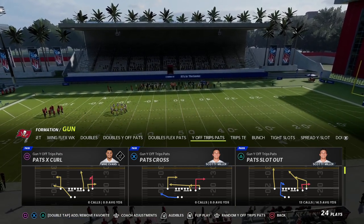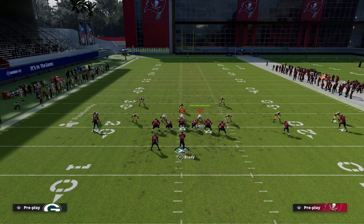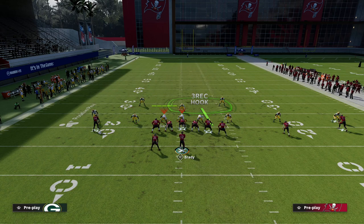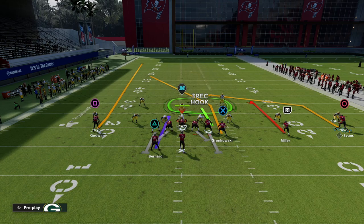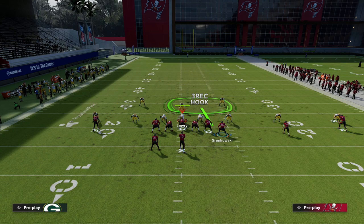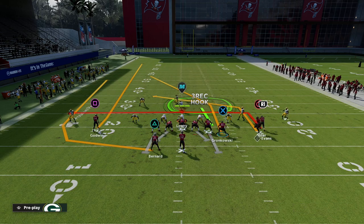Today I want to show you a glitchy cover two beater out of the Pat Slot in the Patriots offensive playbook. To set the context: most people when they run a double safety defense will typically see a cover two on one side of the field, with the other safety going into a deep half zone — basically a cover two to the short side and a cover three to the wide side. We're going to take Scotty Miller and put him on a curl or an in route as a check-down player, put the running back on a wheel route, and motion the corner to the left side.